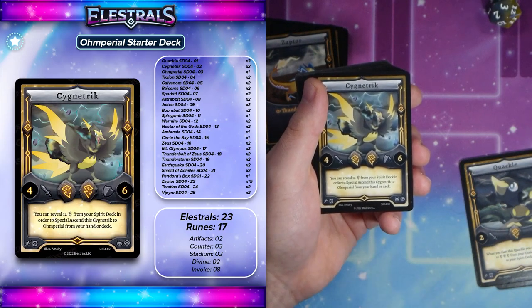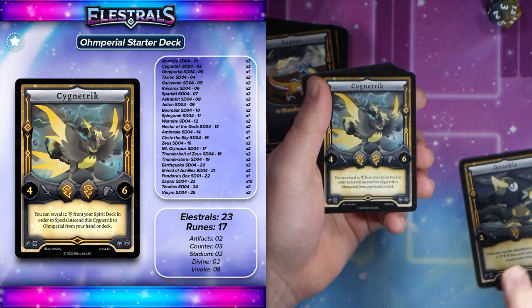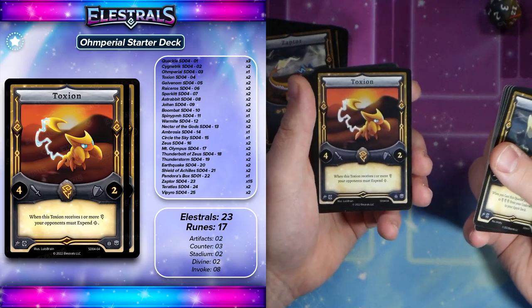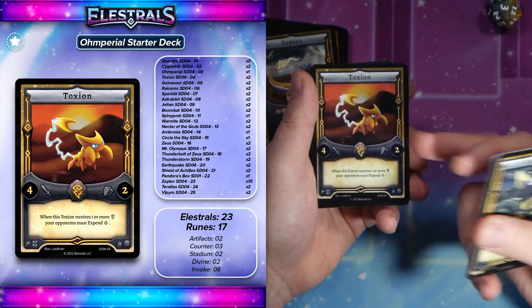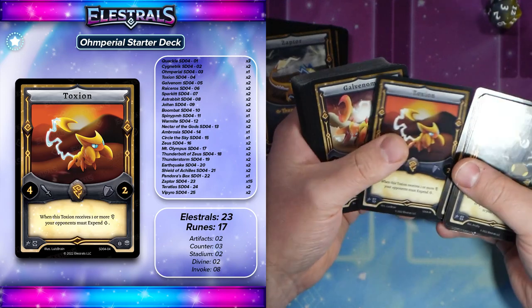Then you've got Signetrix. So if you have 12 Thunder Spirits in your spirit deck and Signetrix on the field, you can actually just Special Ascend it right into Ohmperial, which is super cool. You can't affect this during your main phase, but a very, very cool effect. Moving there, you've got Toxion, which has become one of the staple cards of Thunder decks right now — offensive ones anyway. Every time Toxion gets an enchantment, so when it's cast or enchanted later, your opponent takes one damage. So that's a really strong card.